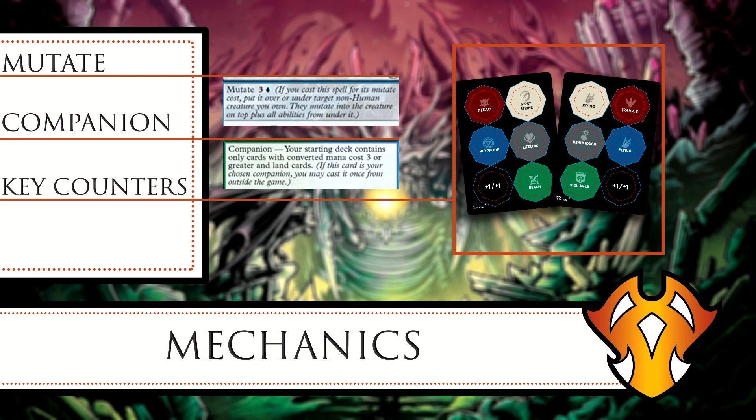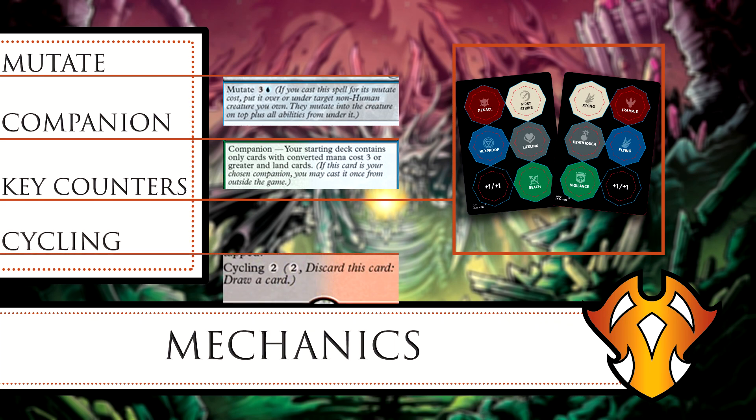We also have a returning mechanic: Cycling. It's a one-for-one ability — you pay the cycling cost of a card, discard it, and draw a card.